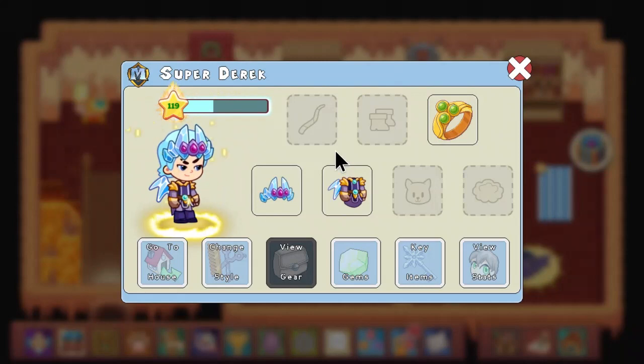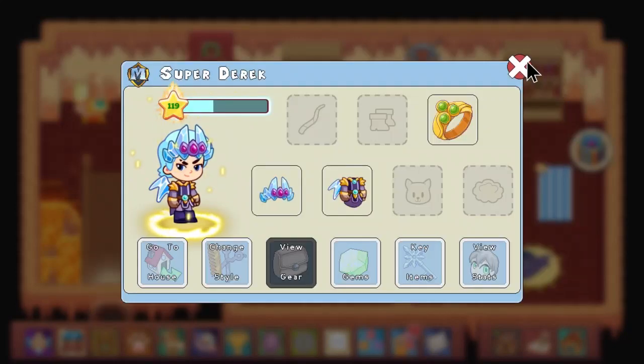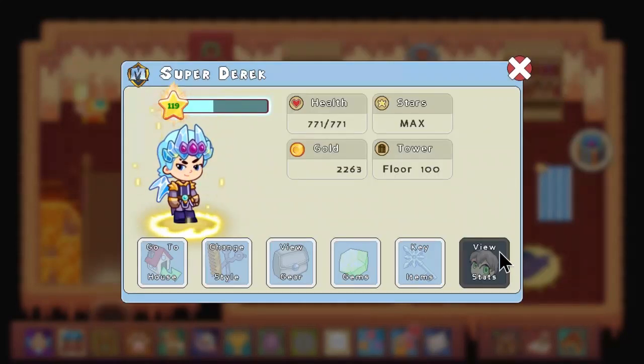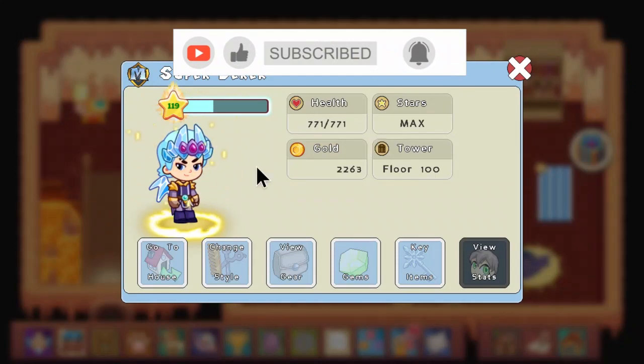This mount also gives you 60 extra health, which means I would have around 830 health right now without that cloud. With it, we can easily get over a thousand health.